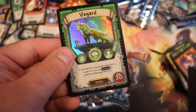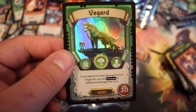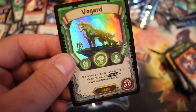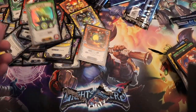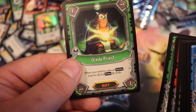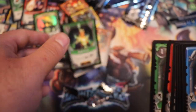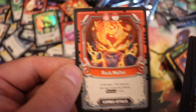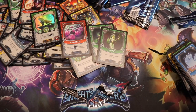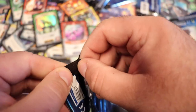Ooh, a foil rare hero — this is cool. Vagard! Alright, maybe I might have to build a deck with him now. And another hero: Sharp Claw. And a rare — Glade Priest. Soul of War, Crystal Maze, and the rest are common. That was a really epic pack — a foil rare hero sounds like a good time to me.